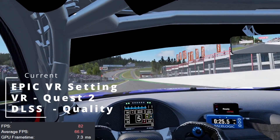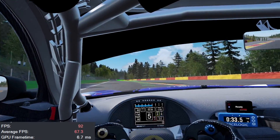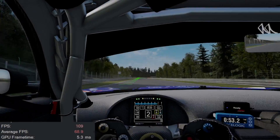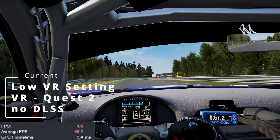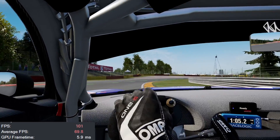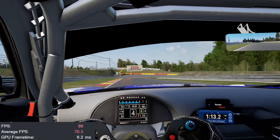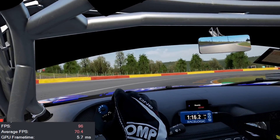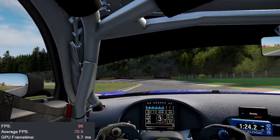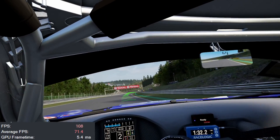With some epic setting changes, I think we can get about 90 frames per second. Let's go to the lowest settings and see if we can hit 120 frames per second. On VR low, I am hitting about 100 to 105 frames per second. If we turn on DLSS, we can probably get a little better frames. So there you have it — ACC with single monitor, Pico 4, and Quest 2.